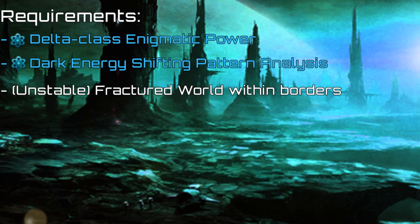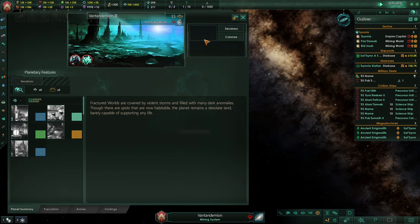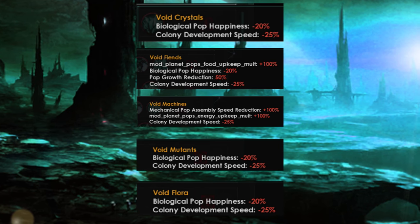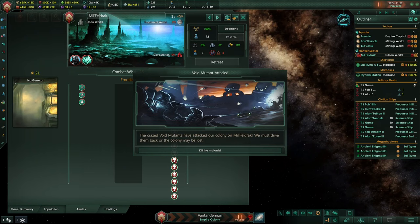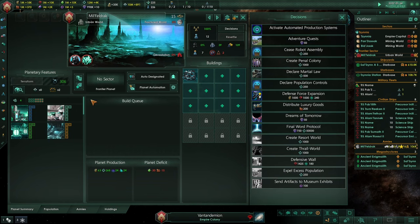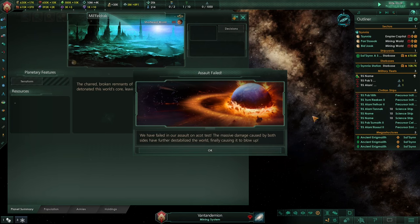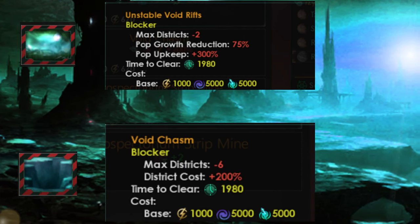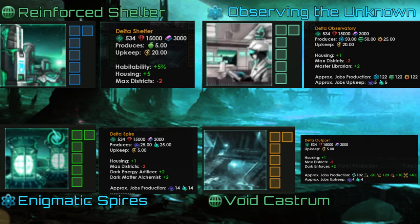Unstable fractured wells can be stabilized and later colonized once you research the fractured yet unshattered technology, which unlocks a new decision that issues a timed special project. Each fractured well is inhabited by anomalous entities and each one will have at least 2 out of 5 modifiers representing hostile creatures that need to be taken care of. You better have some armies on the planet or these creatures will periodically attack your colony. To defeat them once and for all, choose a special decision corresponding to one of the modifiers and kill the enemy's ground armies. The hostile entities have varying strengths each time — if you lose, the planet will become so unstable that it's going to blow up. If you succeed, the modifier will be removed and the planet will become more stable. Fractured wells also have their own blockers with massive penalties that can be removed after researching specific techs. You can build 4 new district types, each locked behind specific technologies.